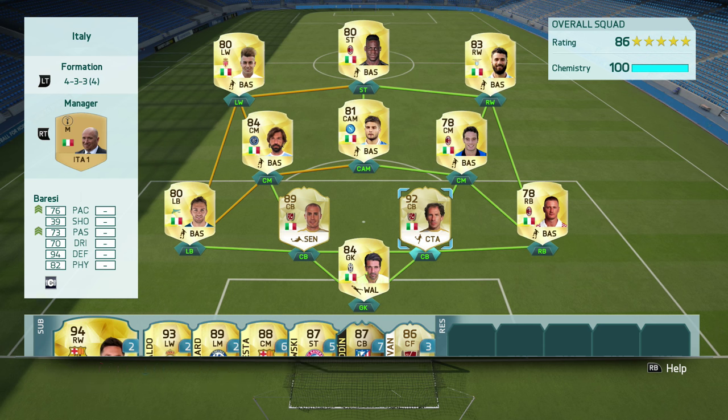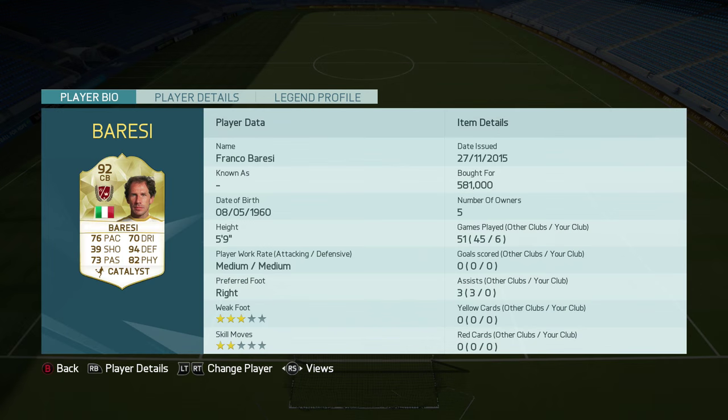Let's go ahead now guys and take a look at his face card stats. 76 pace, 39 shooting, 73 passing, 70 dribbling, 94 defending, and 82 physical. He also has a 3-star weak foot and 2-star skill moves with a medium, medium work rate.